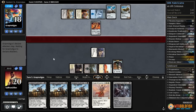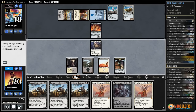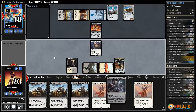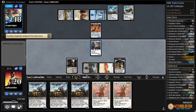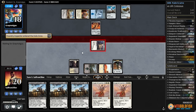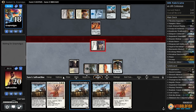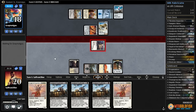Opponent has land number four — and that is Sky Sovereign, Consul's Flagship. We don't know if we can handle Sky Sovereign. They also have Angel of Invention. We should transgress the mind — oh my god, we should have just transgressed the mind earlier. I seriously don't know if we can beat Sky Sovereign.